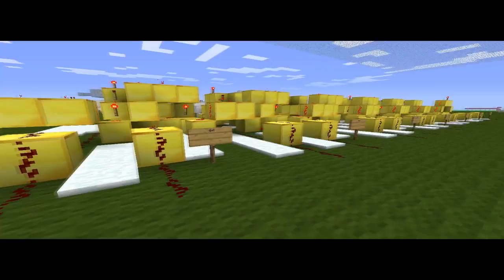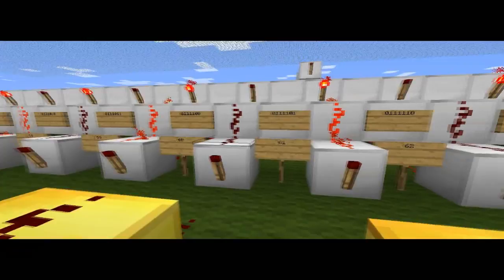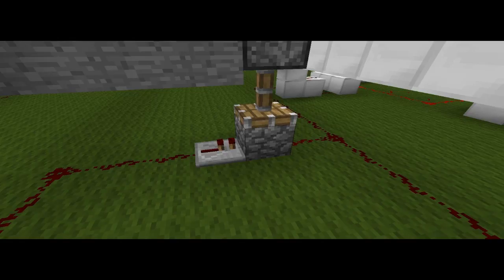These are the outputs to the 7-bit decoder. It has 128 outputs, 0 through 127. Here's an example of a piston AND gate in the decoder that makes it more efficient so there's less time waiting for a number.